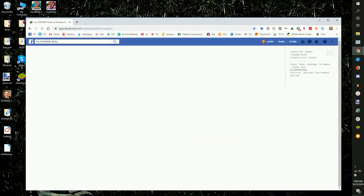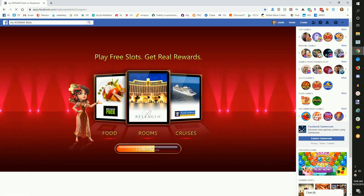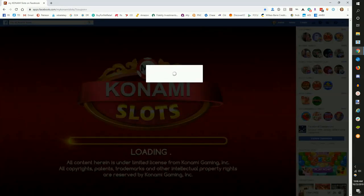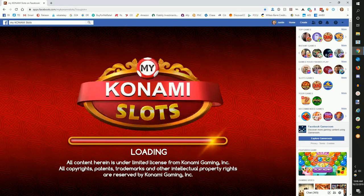I'm going to pull up my Konami slots on Facebook. This is one of the multiple games that you can play. The basics of MyVegas are spinning slots to gain loyalty points or gold coins that you can use to redeem for real-life rewards at multiple MGM properties. You're able to play these multiple games, play slots, and place the game on auto-spin in order to gain coins.